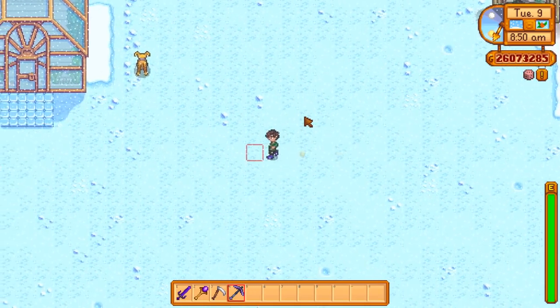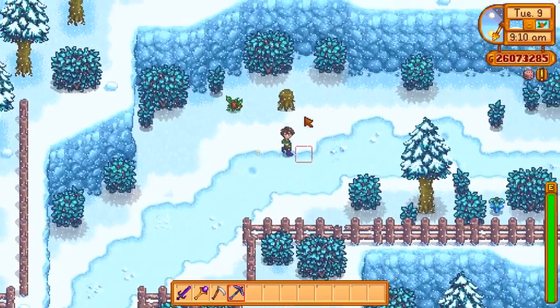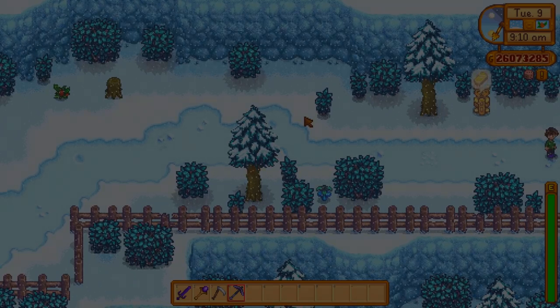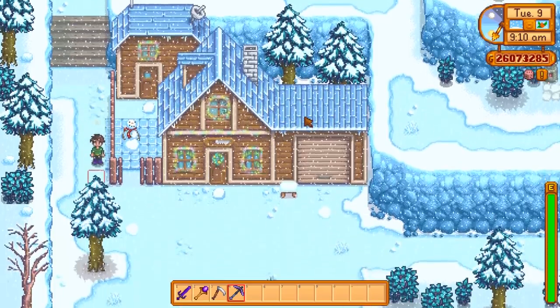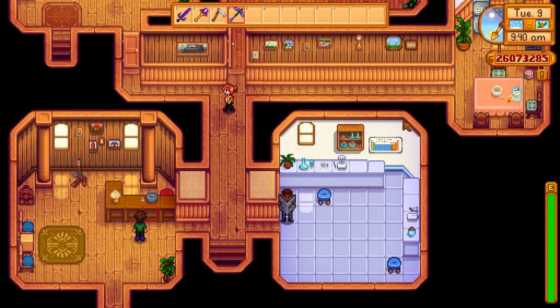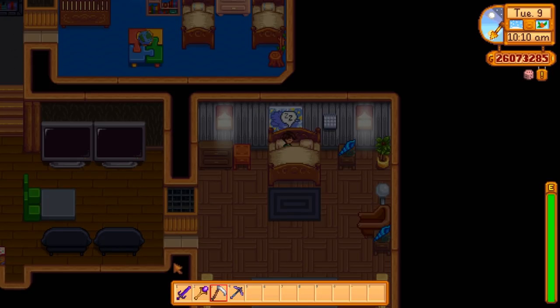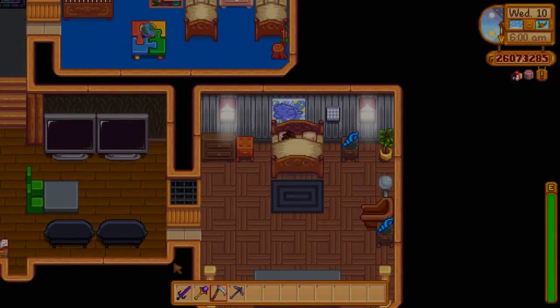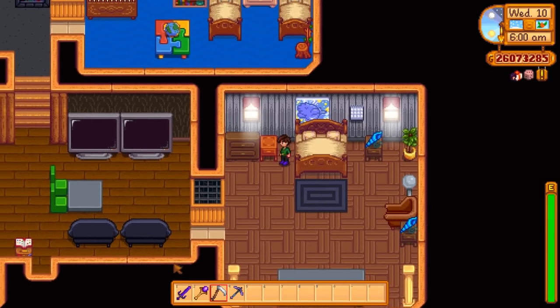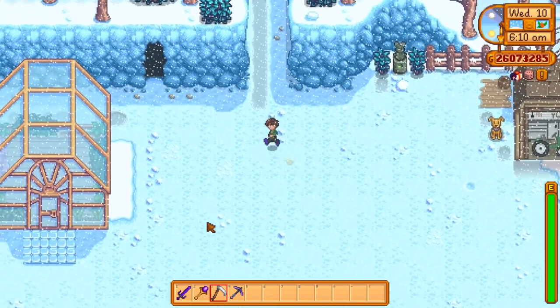The first thing we need to do is go and build our barns - four barns for four different types of animals. We're going to upgrade those all the way to the deluxe barns, which are the most advanced barns. They fit the most animals and they automatically feed the animals, which is my favorite part. On that note I also need a silo, so hopefully Robin's actually here. Hi Robin, I've got some business for you. Historically building barns has been really annoyingly hard to do because you have to find Robin, build a barn, wait three days, upgrade that barn, wait another three days, and then upgrade it one more time - that's going to take a week just for one barn.